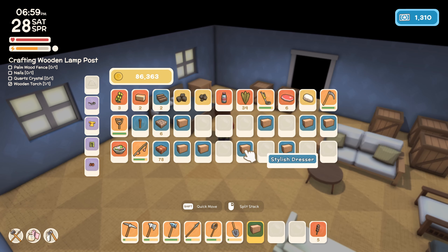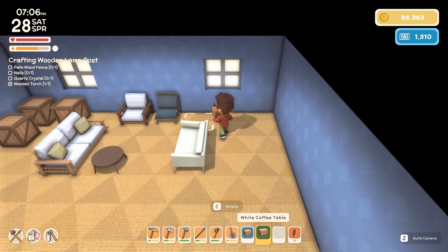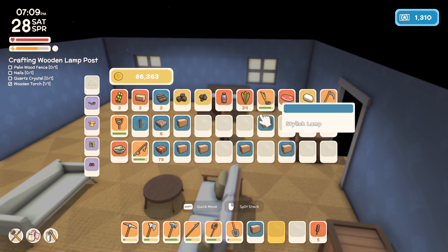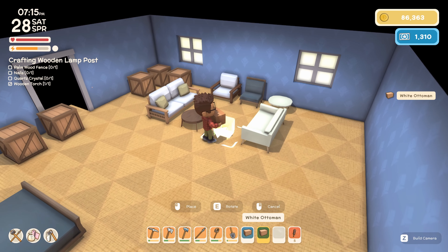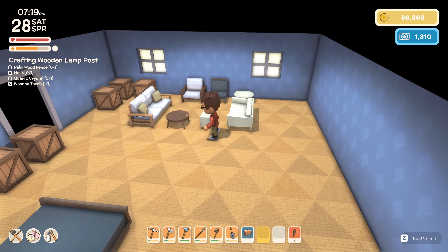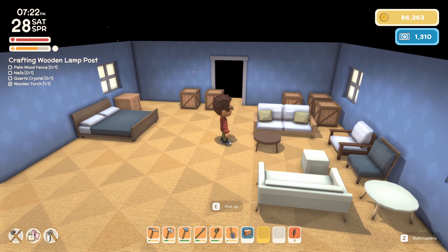The alarm clock will just go over there on the bedside table. We've got this white coffee table as well — I have a feeling that might look good on this side. Ottoman — hmm. Can we sit on the ottoman? Doesn't look like it. Okay, yeah, that doesn't look too bad.